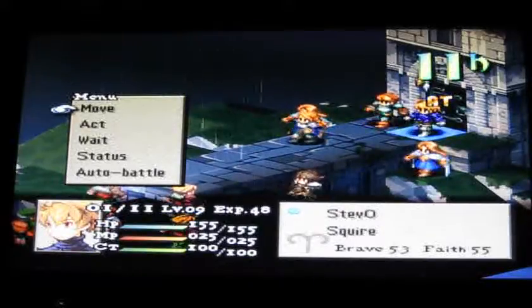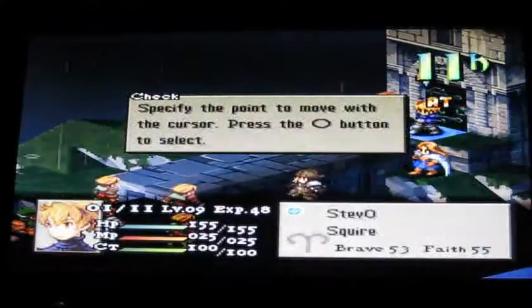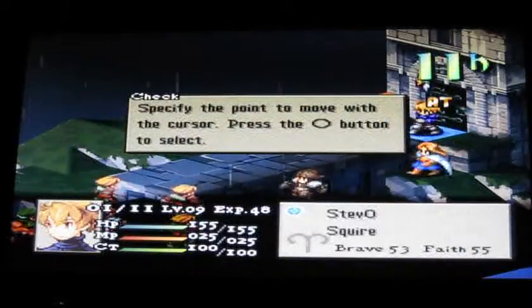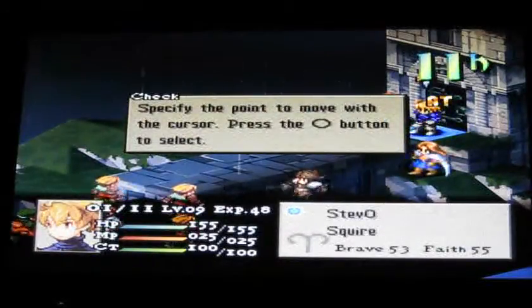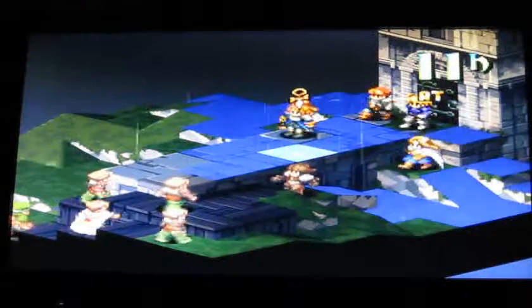Well, I'm pretty far away from the enemy right now, so I guess I'll move. 'Specify the point to move with your cursor and then press the O button to select.' Okay. I wonder if I should move that close, cause I know the enemy needs to make a turn too, so I'm probably gonna have to make sure that I just fall short of their attack range.